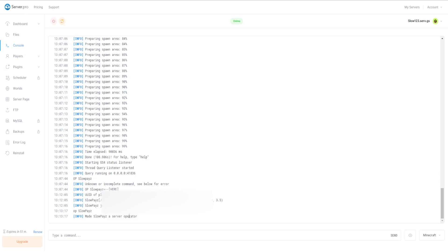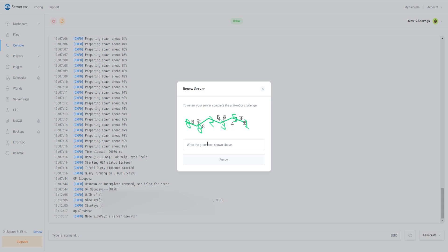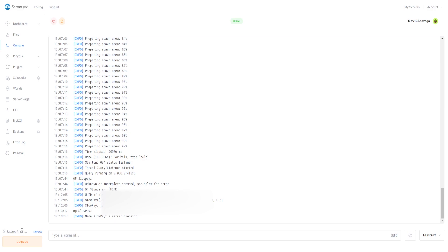I do want to mention that this server is not 24/7 — you actually have to renew it every 50 minutes. In 50 minutes the server will shut down, and you have to click Renew, enter the verification code, and click Renew again. That should bring it back up to an hour. So every hour you have to come back in here and renew it. If you don't want to do that, you'd have to upgrade and pay for a server.